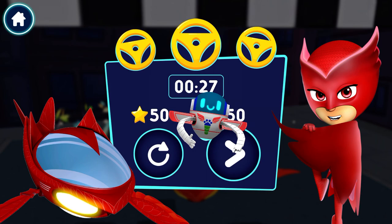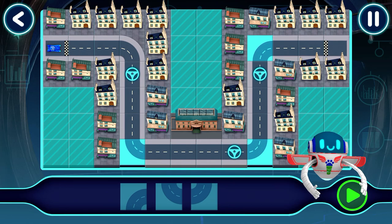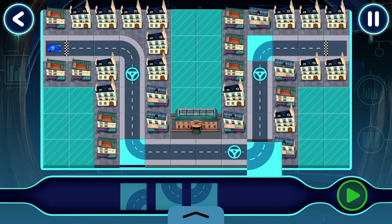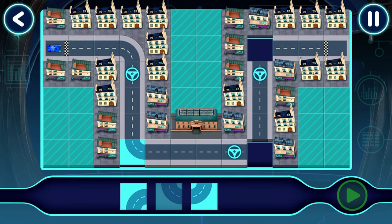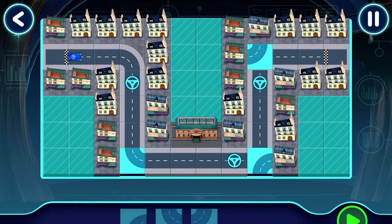You collected all the mission targets. Tap gear to continue. I think you know what to do now — place the missing pieces. Good job! Tap a piece to select it, then tap where you would like to place it. Let's test this track.